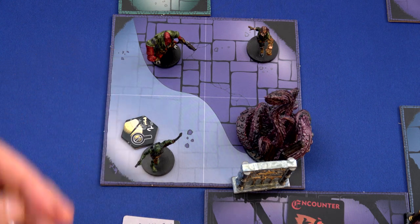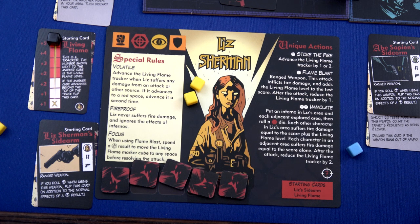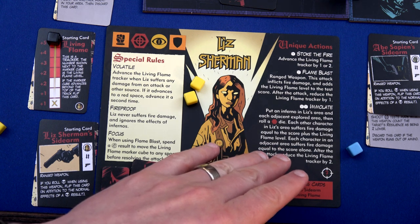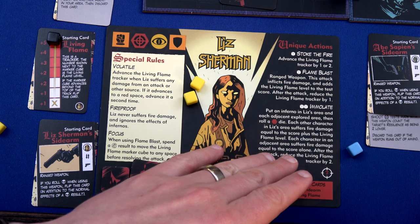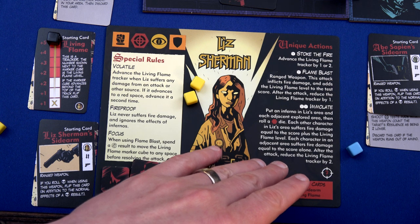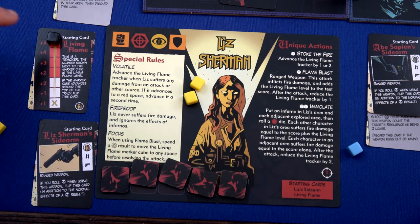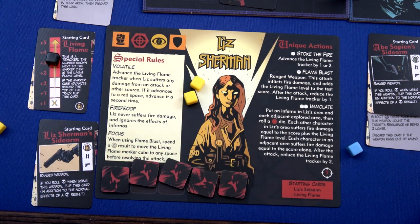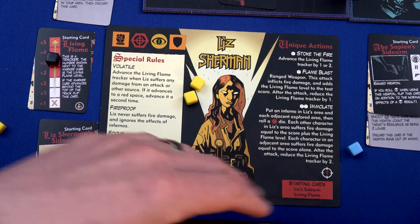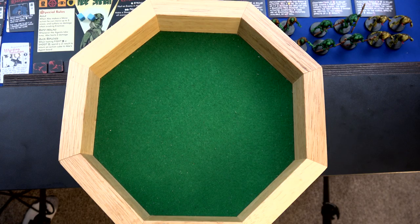I'm going to have Liz move into that space for action one, then use Immolate with her remaining two actions. Unfortunately this is going to hurt our friends as well, but they're fire resistant-ish. Put an Inferno in Liz's area and each adjacent explored area, then roll a red die. Each other character in Liz's area - including the tentacles - suffers fire damage equal to the score plus the living flame level, which is five. Each character in an adjacent area suffers fire damage equal to the score alone. After the attack, reduce the living flame by two - down to three. We're adding five damage off the bat, and since it says 'suffer,' I think this goes through his resiliency. We roll a one - so we just dealt six damage to the tentacles and one damage to Abe and Hellboy.